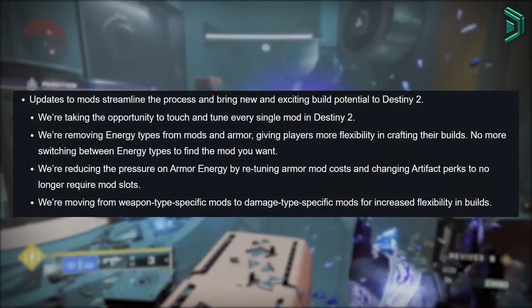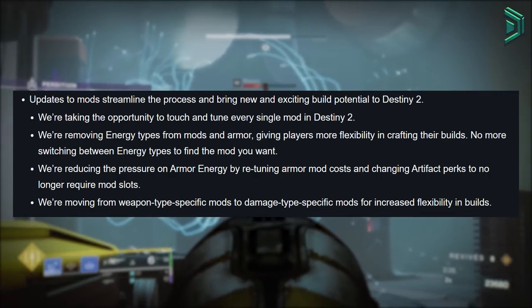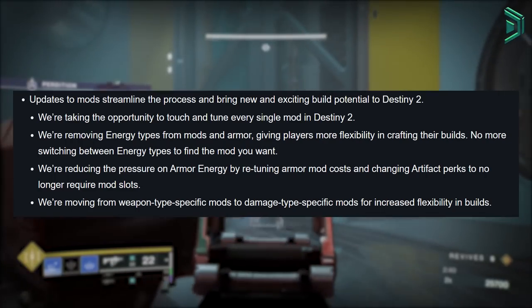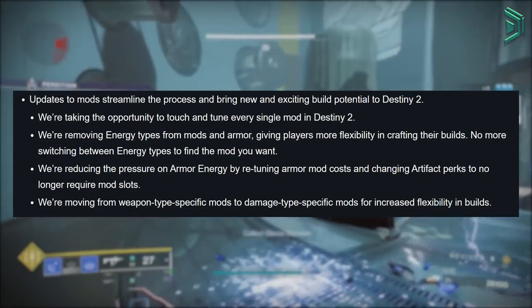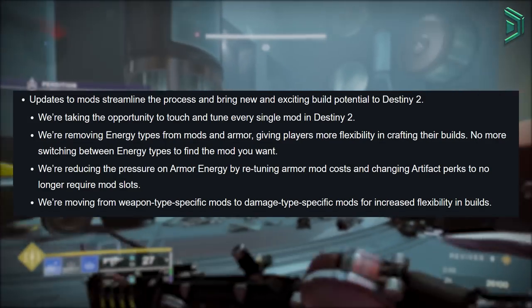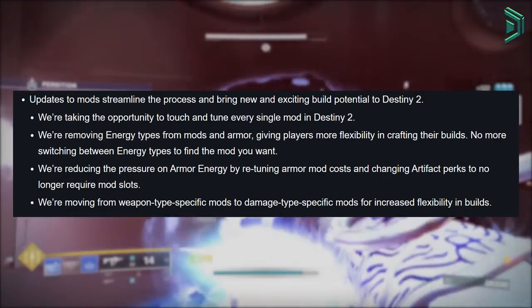They're also overhauling pretty much all mods in the game — removing some, adding new ones, and changing existing ones. They're removing energy types from mods and armour, which means you'll no longer need to have every armour element to slot in certain mods, like radiant light being an arc armour — something I've really wanted for a while. They're also reducing armour mod costs, making artifact mods into perks that don't need to be slotted in, and weapon type specific mods are now becoming damage type specific mods.